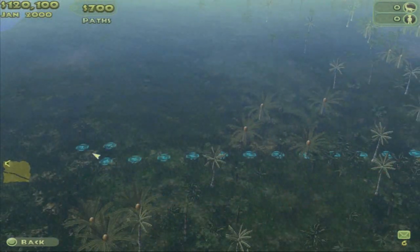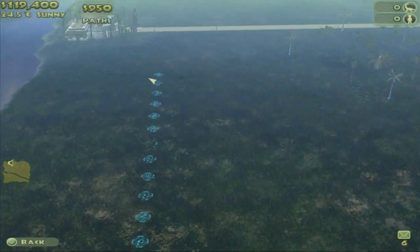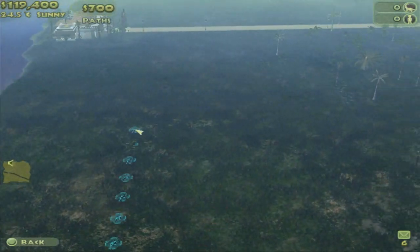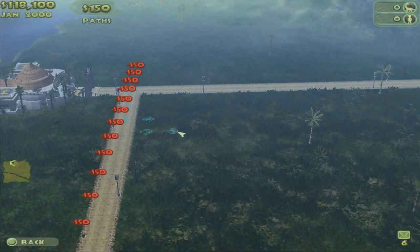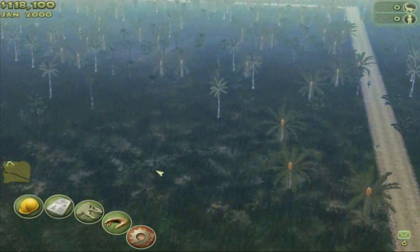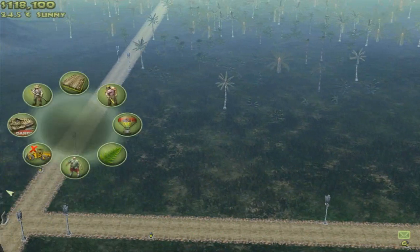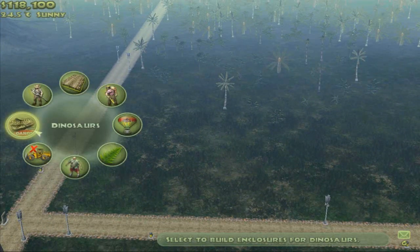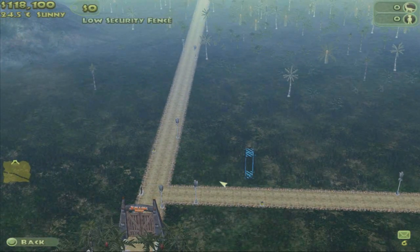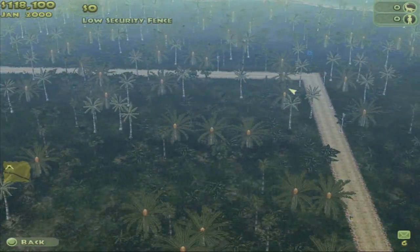So the herbivores can be on this side to start with. We'll block it here - make a nice big long path going down this way. I've got this big section here blocked off. You might be wondering, how do the dinosaurs get into this? Well first, you've got to have a fence. Because you can't just let them roam free - you're going to get little Jimmy stomped on by a brachiosaur. That's going to be bad for your park rating too. So what I'm going to do is figure out where my boundaries are on this.